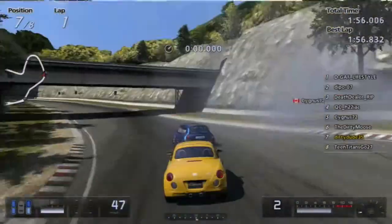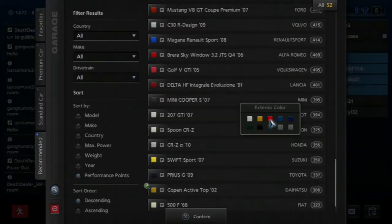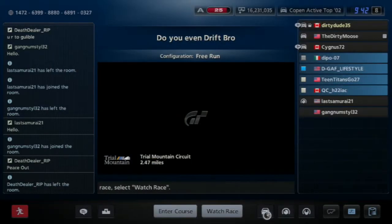Dirty Moose has a car like ours. See, you go flying! Yeah, that does mad skids.